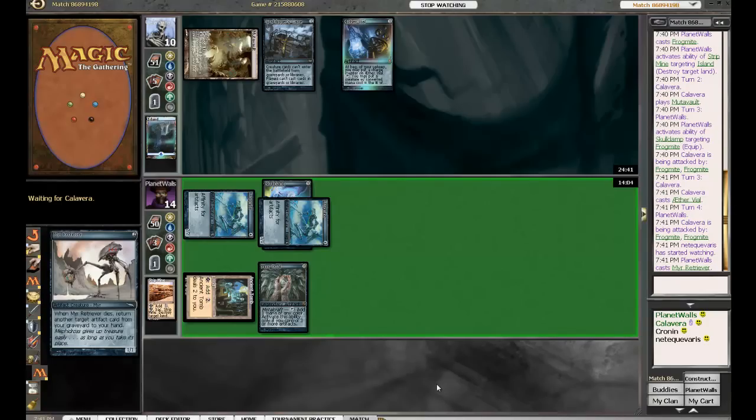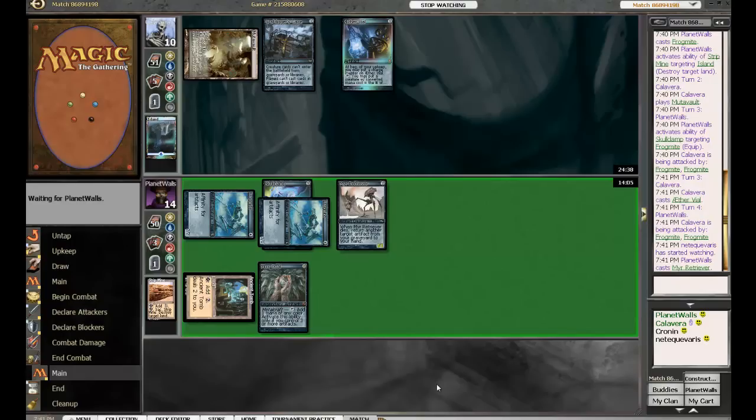I would say Calavera is in a little bit of trouble here. What would be good for Calavera is if he was able to draw into a Ancestral Recall. Yeah, that would set Planet Walls back significantly enough for Calavera to get out a couple lords before he can reestablish his power.